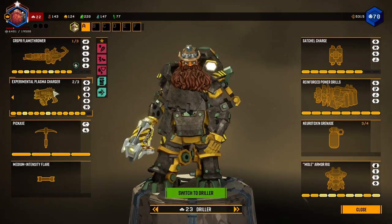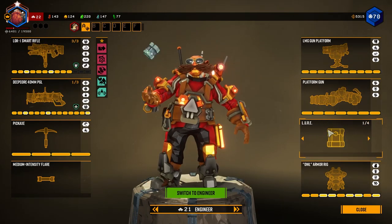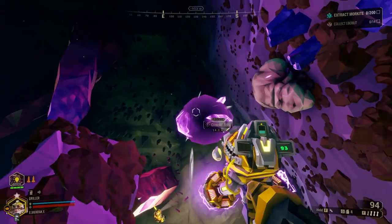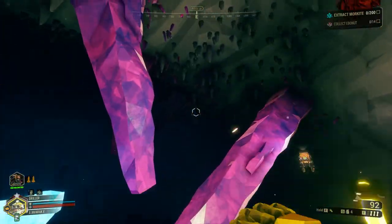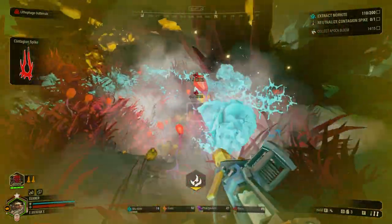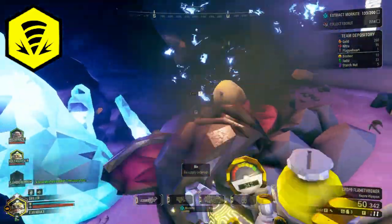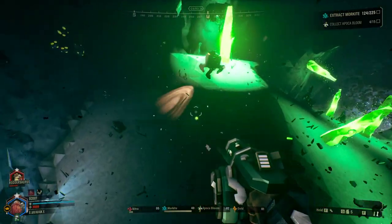Now that you understand the basics of a Mining Expedition and some of the finer details, it's time to talk about the kinds of utility that each class can provide for this mission type, as well as if any specific class has an incredibly useful position. In terms of absolute necessity, no one class is completely required for this type, only because it's just so straightforward. However, the Driller has some interesting interactions that can make this mission even simpler.